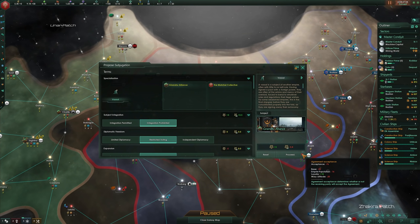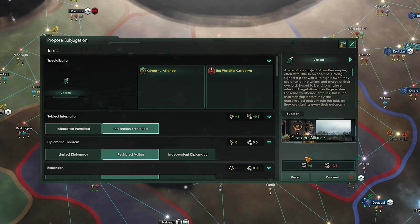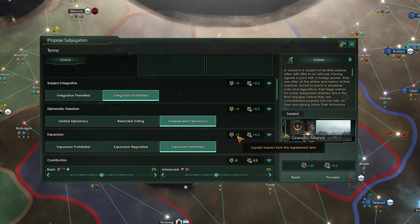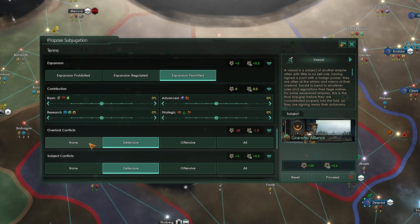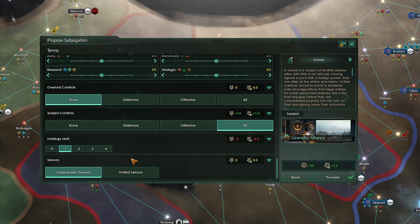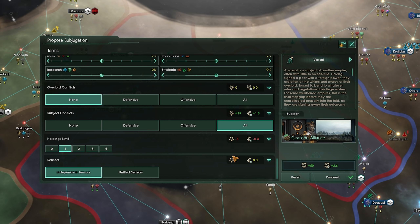If the target of your subjugation is more populous, they'll feel less inclined to accept terms they don't like, and this can only be overcome by bending to their will. As you modify the terms of the agreement, you'll change the resulting loyalty based on your decisions. These numbers are all variables depending on your target's ethics and traits, and the differences between your two peoples' beliefs and capabilities, and sometimes entire options will be unavailable or restricted based on things like empire ethics, so you'll want to play around and see exactly where you or your target might be willing to bend, without giving up too much if you're desperately hoping for a vassal.